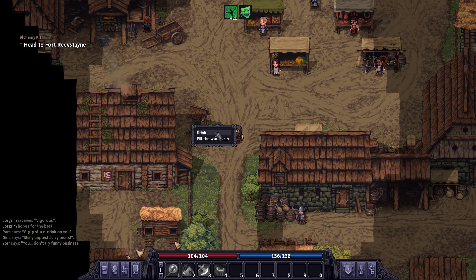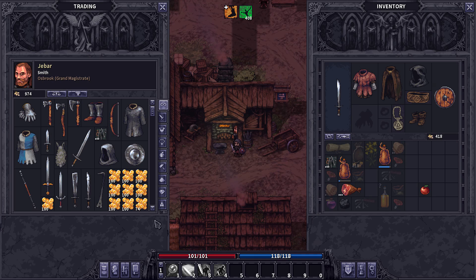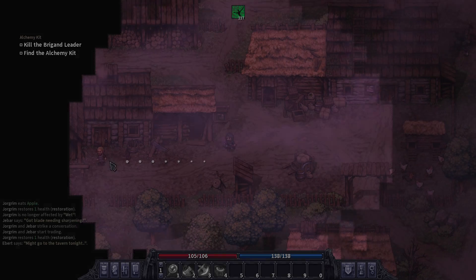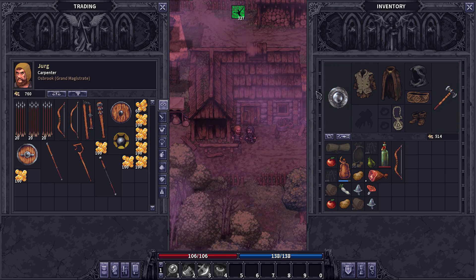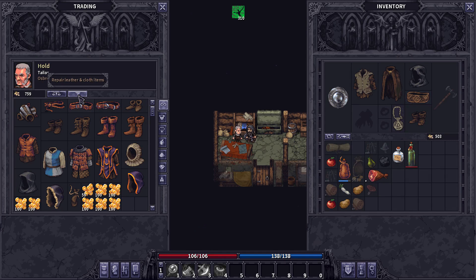You also want to make sure your gear is repaired, but before that you want to fill up on water, which you can do for free at the well found in town. Now there are three places that repair gear: the blacksmith does metal, the tailor just south of him does leather goods, and there's a carpenter who does wood things such as certain kinds of shields, your bow, etc. Keeping your durability up on your items is going to be very important.